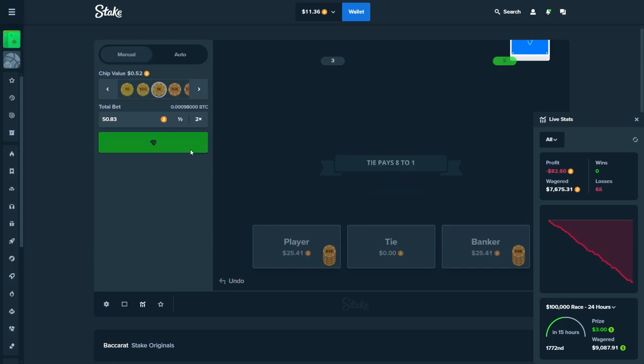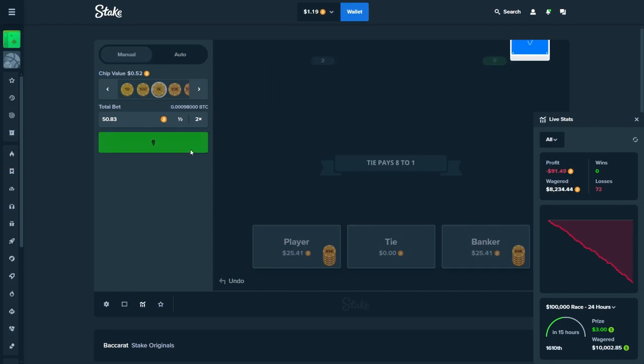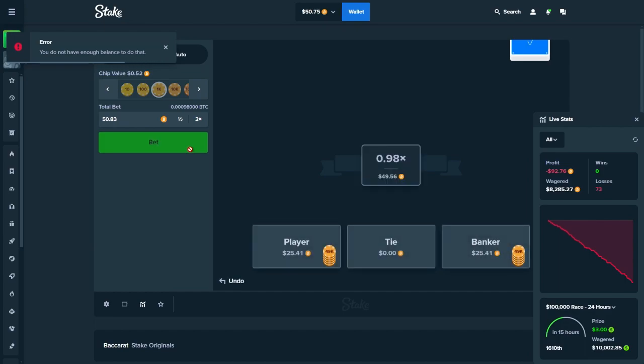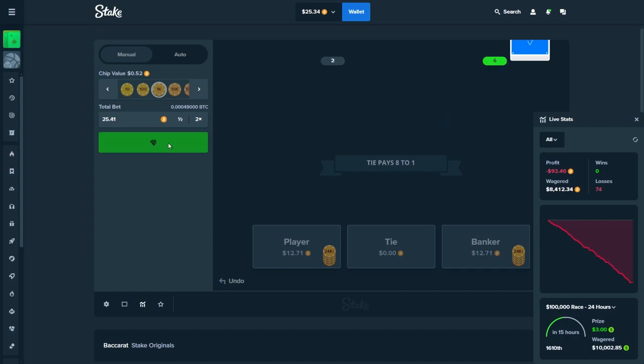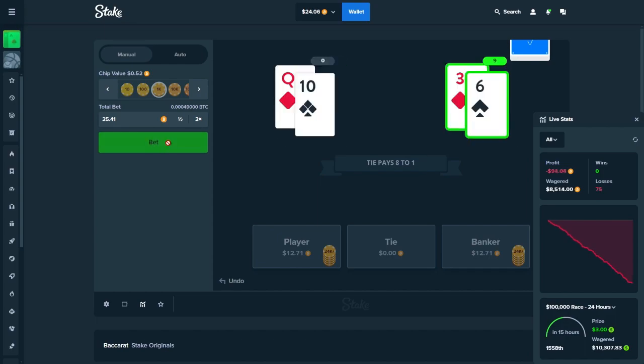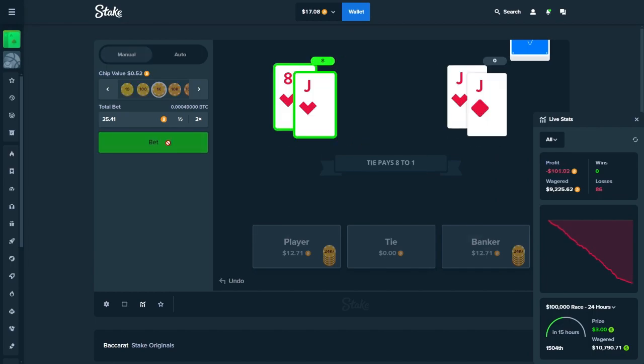We're getting close to 10k. Right now I can't continue with the current bet size so you have to divide it down so you can continue. We've lost around $93 and wagered 8.5k. You can sometimes get lucky by wagering 10k and losing less than $100 depending on whether you hit player more or banker — it seems like I didn't get lucky this time, losing $100 at 9.2k wagered.